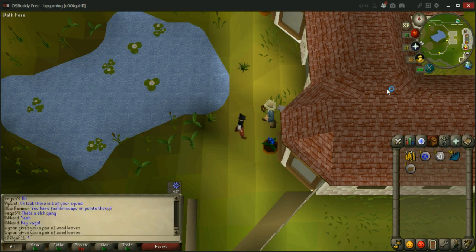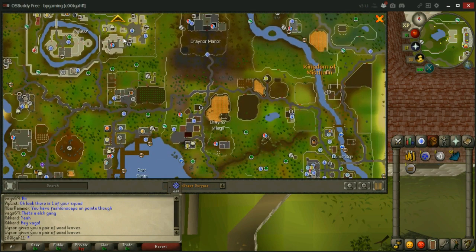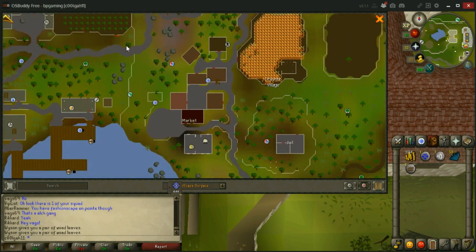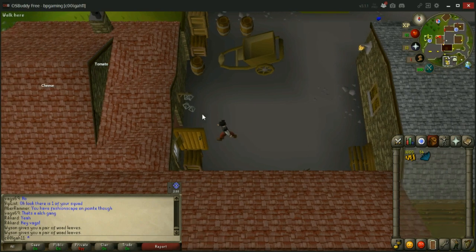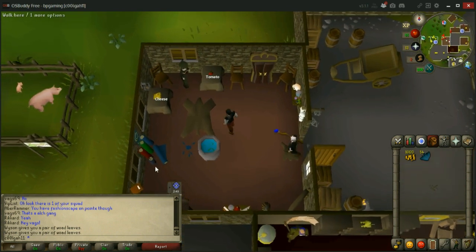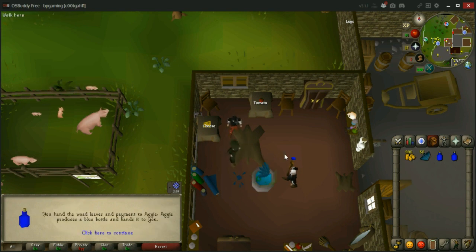Once we get some woad leaves, if you choose to do that, you're going to want to go to Draynor Village. Come into this building here in the market — this left building right here — and that is where you will be making the blue dye. Once we're here, just go in and use the woad leaves on Aggie. Click continue and she'll make you one. It costs two woad leaves and five coins each.